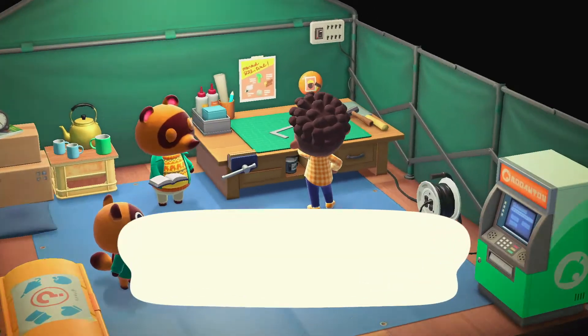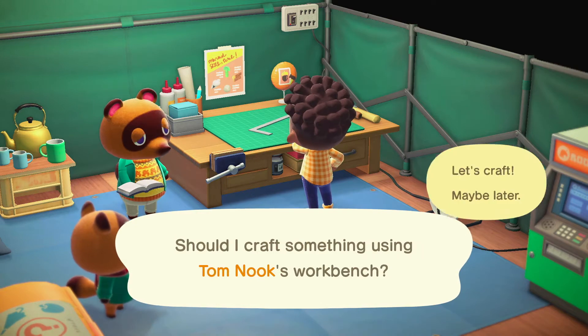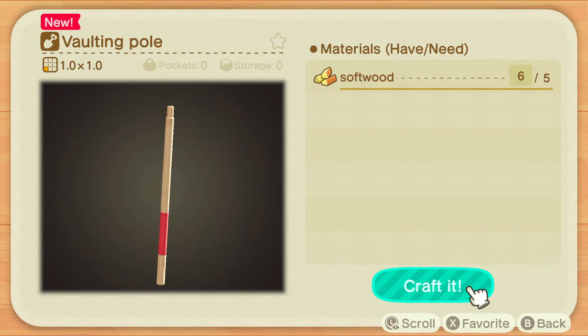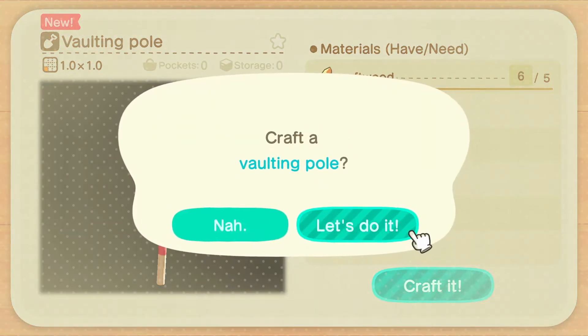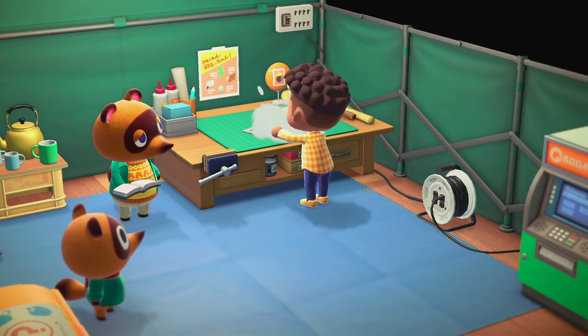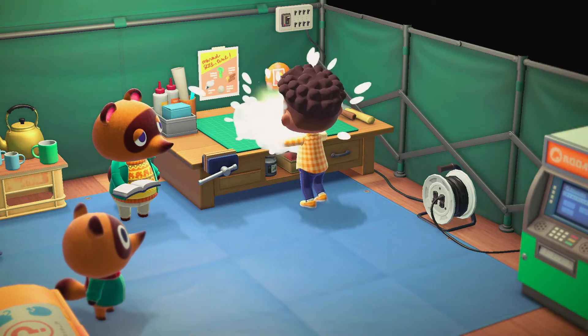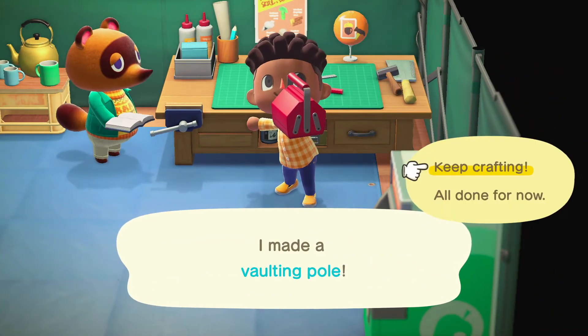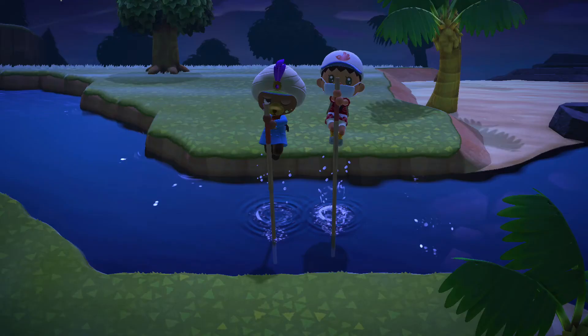Once Blathers transfers you the vaulting pole recipe, you can make it inside Nook's tent, or if you've made your own workshop, you can make it there too. The pole only costs five softwood, and it never breaks, so it's extremely useful. If you're not yet familiar with how to get softwood, hardwood, or normal wood, all you have to do is get a flimsy axe or a stone axe and chop a tree.